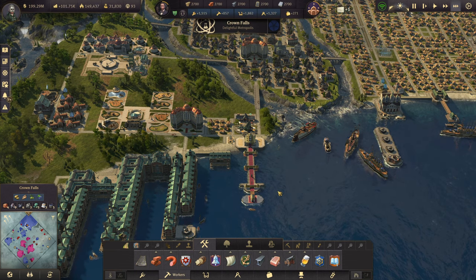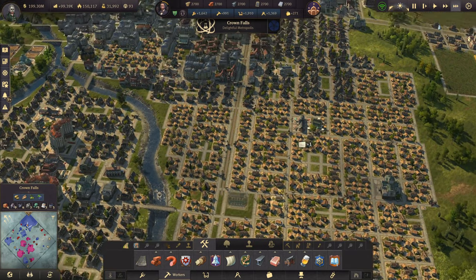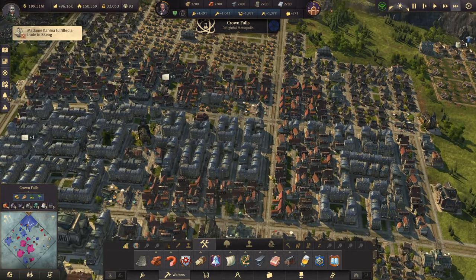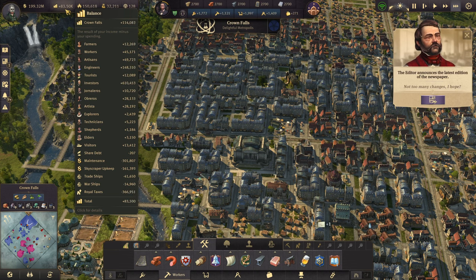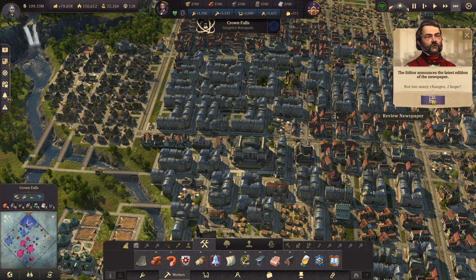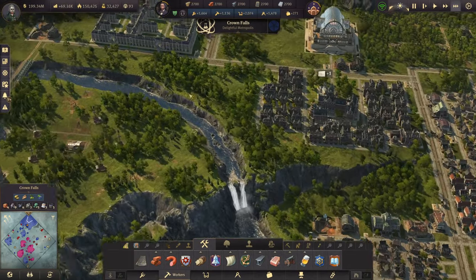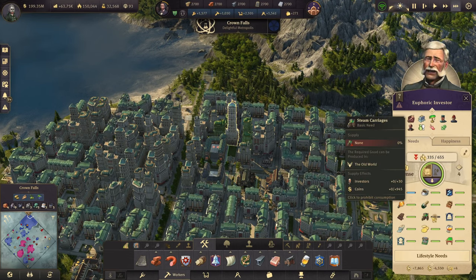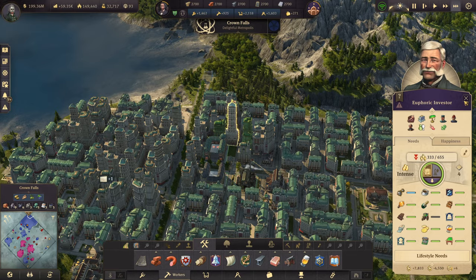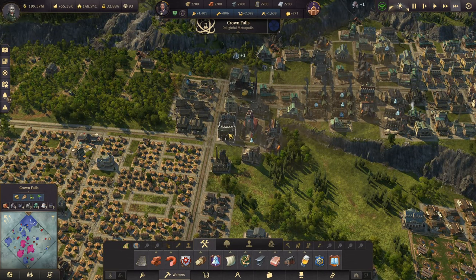Excuse me, I got something stuck in my throat. But yeah, we're still fluctuating a lot — not too many changes I hope. Investors and engineers — well, no, just that one. Let's see why. Steam carriages is out. Spectacles are a little down — okay, that's not good. Why is spectacles out?